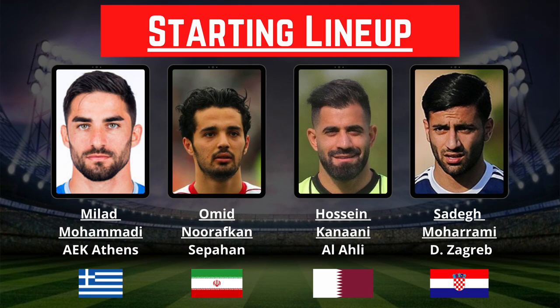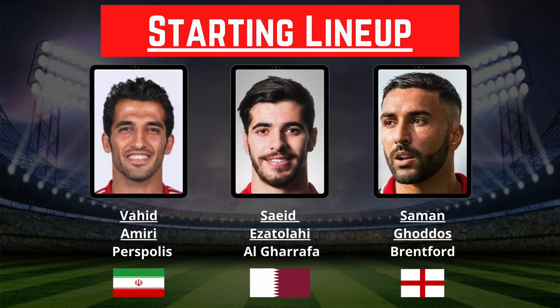Rav Khan slides over to the centre-back position to fill in for suspended Shoja Khaliazadeh. Hossein Kanani as the other centre-back and Sadek Moharami as the right-back. As for the midfielders: Vahid Amiri, Saeed Ezzatolahi, and Saman Godus.